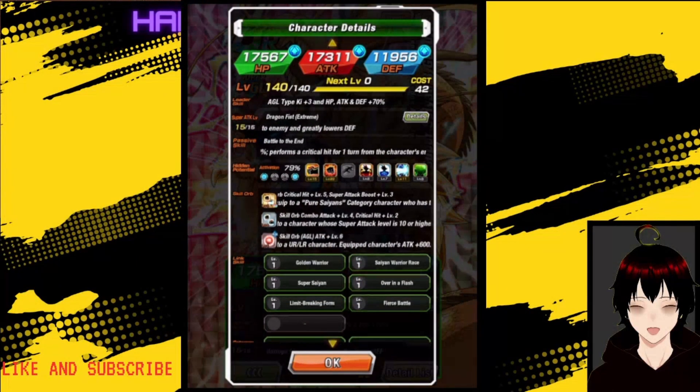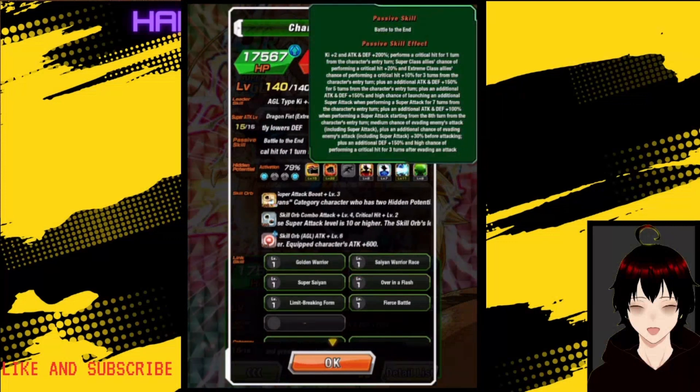This is his new passive: Ki plus 2, attack and defense 200%. Performs a critical hit for 1 turn from the character's entry turn. Super class allies' chance of performing a crit is plus 20%, and extreme class allies' chance of performing a crit is plus 10% for 3 turns from the character's entry turn.